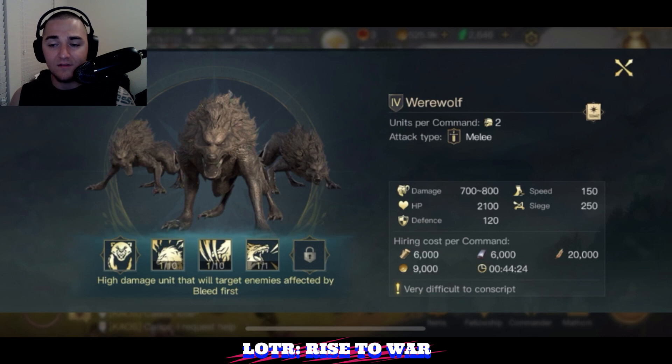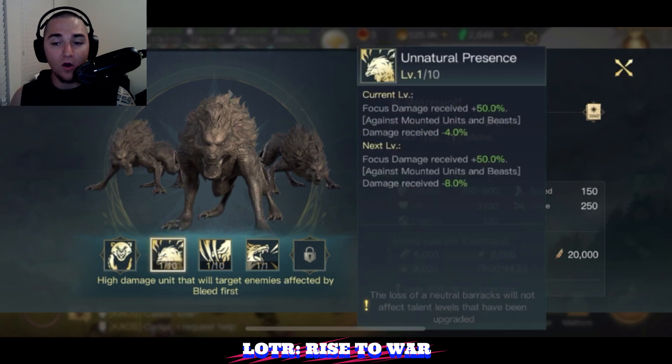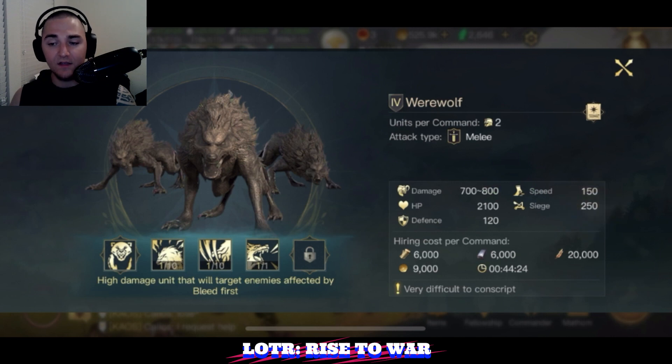Their speed at 150 is absolutely fantastic — that is a gorgeous stat, very useful especially against cavalry marches, which we already know they're strong against with their mounted unit damage reduction. However, werewolves will take additional focus damage, so if you're running them you want a high damage build that kills the enemy before round three when focus commanders deal big nukes. Get as many enemy commands off the field as possible. Their siege is terrible — 500 siege per command — so don't use these on siege commanders.